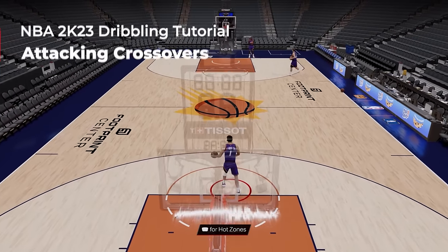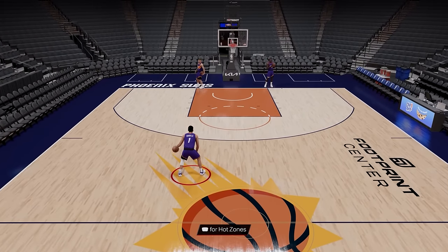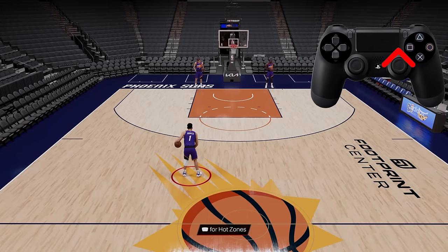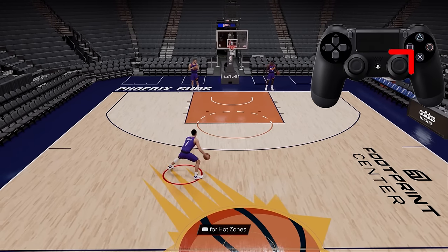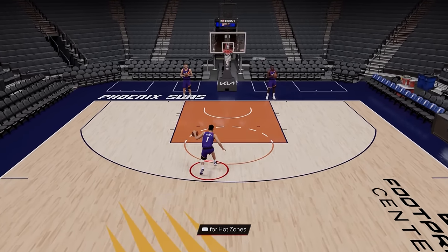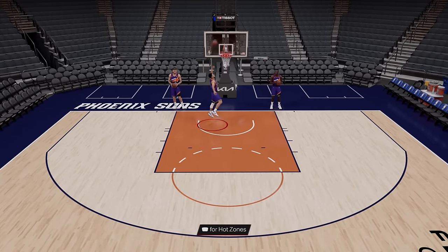New to NBA 2K23 are attacking crossovers, which gets players attacking from a standstill position laterally or downhill. To pull it off, hold the right trigger on your controller and then flick the right stick up, or up into your off-ball hand side — so up-left or up-right. These cause a reaction by the defender whether computer-controlled or user, which you can then attack or counter off of.